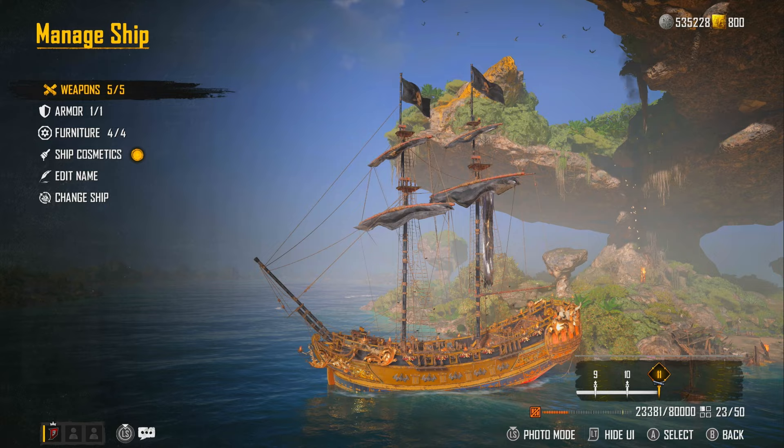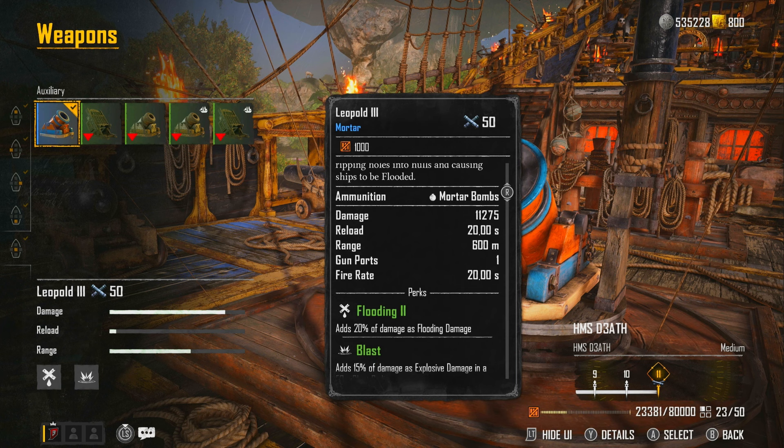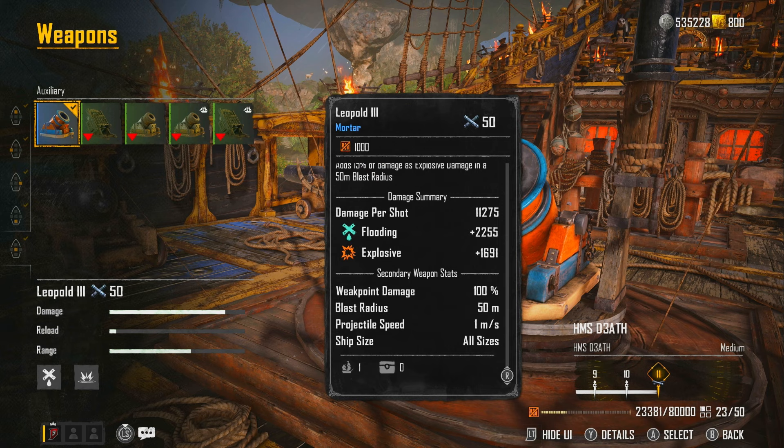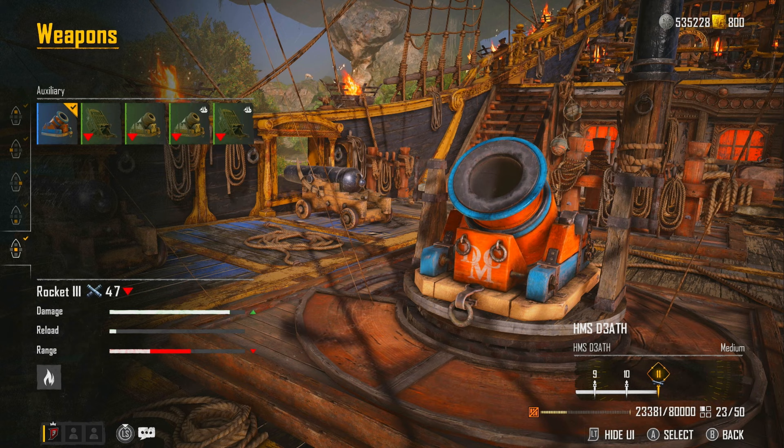For the auxiliary I'm using the Leopold Free, just to get that extra bit of flooding damage — it does serious flooding damage. When I do this boss fight it might appear that the Leopold isn't going to be that good because it doesn't fire too close to you, so I might have to switch to rockets if I can't complete it the first time using the Leopold.